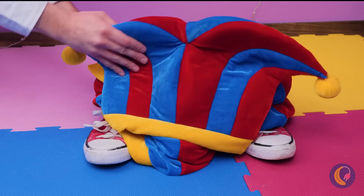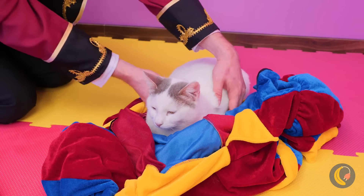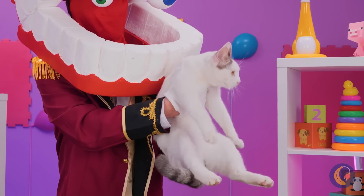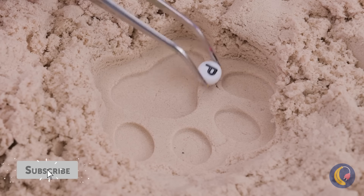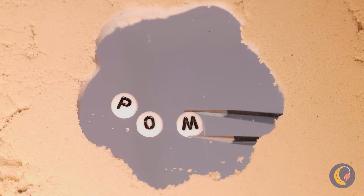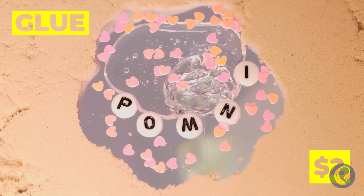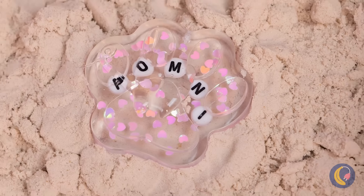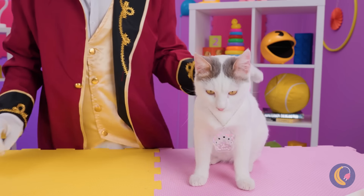Hey, isn't Pomni gonna need all that? Oh, never mind, she's a cat. Wait, she's a cat! Well then, let's make her a paw print. Personalize it with her name on top. Pour on some nice liquid glue. Now everyone will know your name.